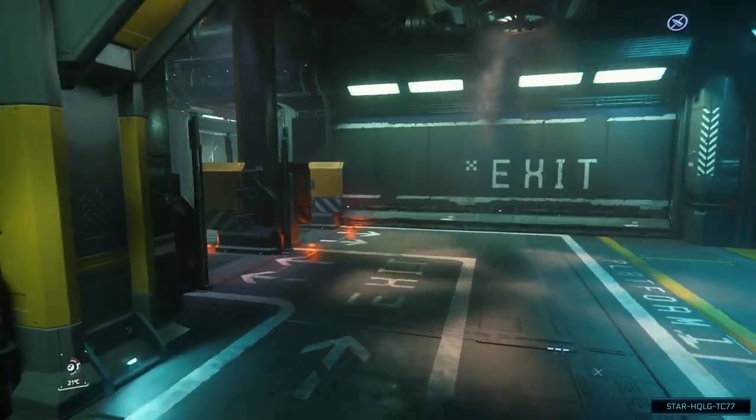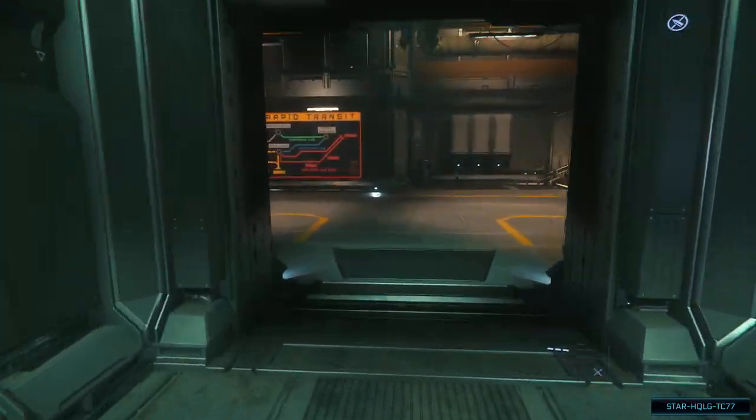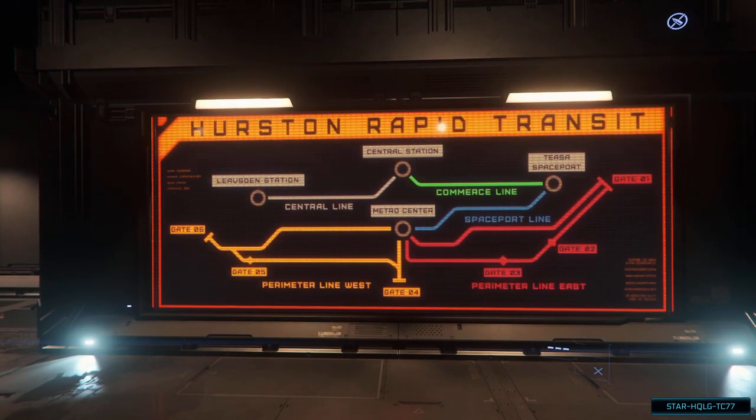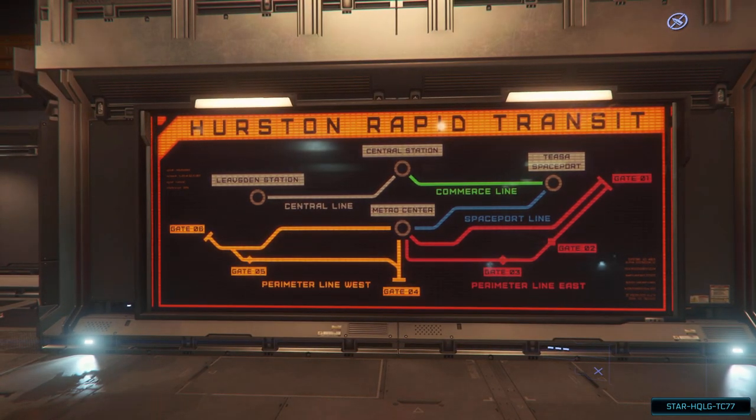As we exit the train, we go through the customs area. All of the major cities will have a similar layout at the spaceport. There's also a map of the transit system here, showing which train lines go where. Most of the major cities have some kind of map for this, albeit with varying amounts of confusion.